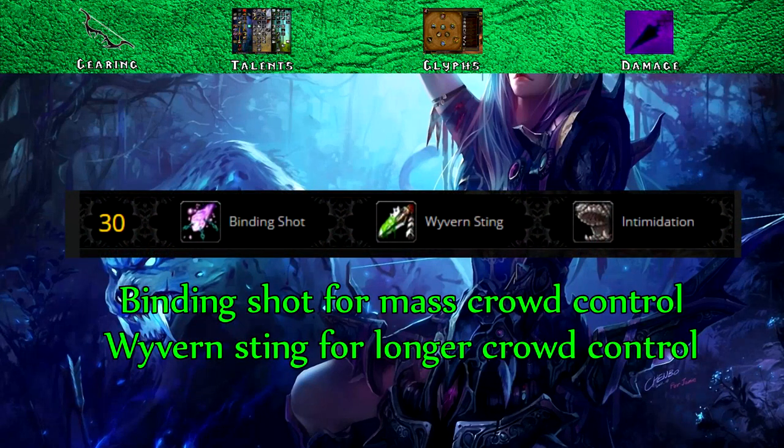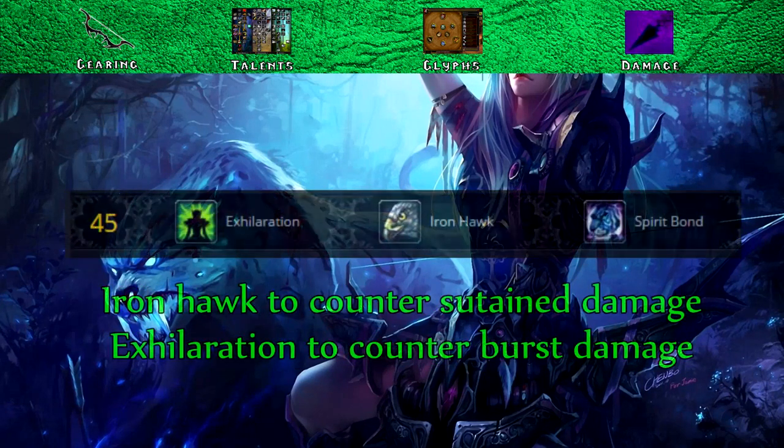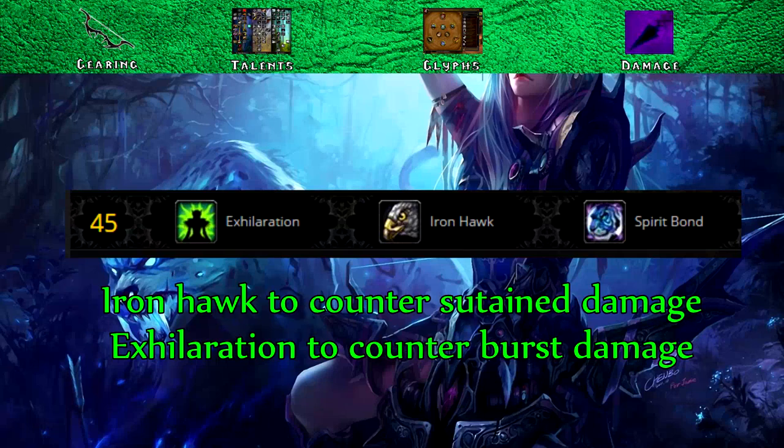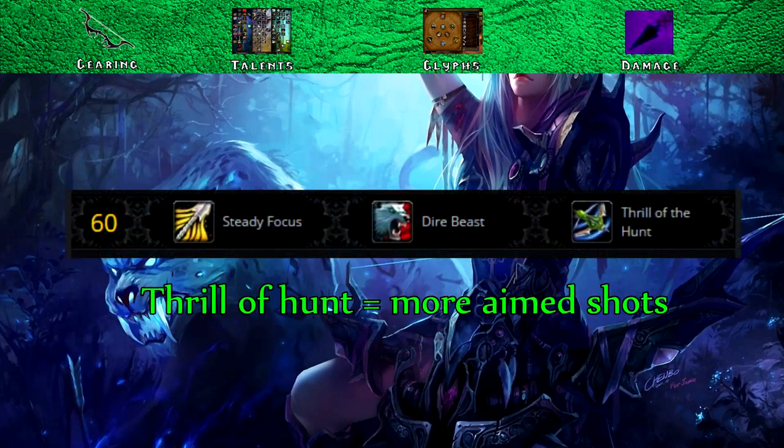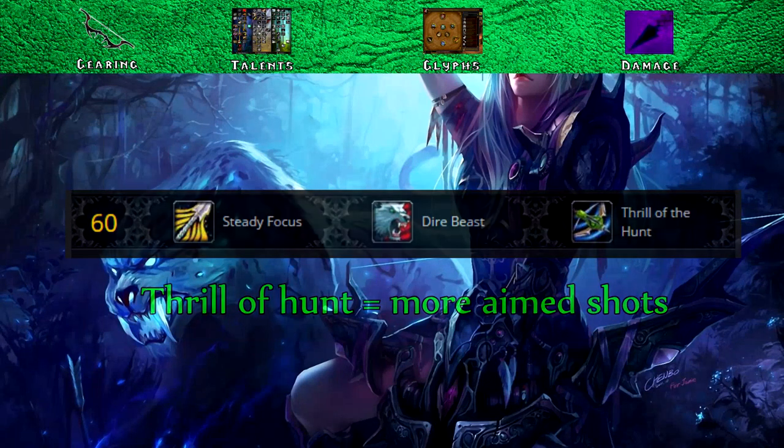In the second tier, Binding Shot is going to be the most beneficial, however you may want to go for Wyvern Sting when you need the extra duration for your CC. Ironhawk is the most useful option in tier 3, providing the most significant damage reduction over long periods of time, though Exhilaration can be used to counter big damage situations. For tier 4, go for Thrill of the Hunt since it's the best DPS increase, reducing the focus cost of your Aimed Shots.